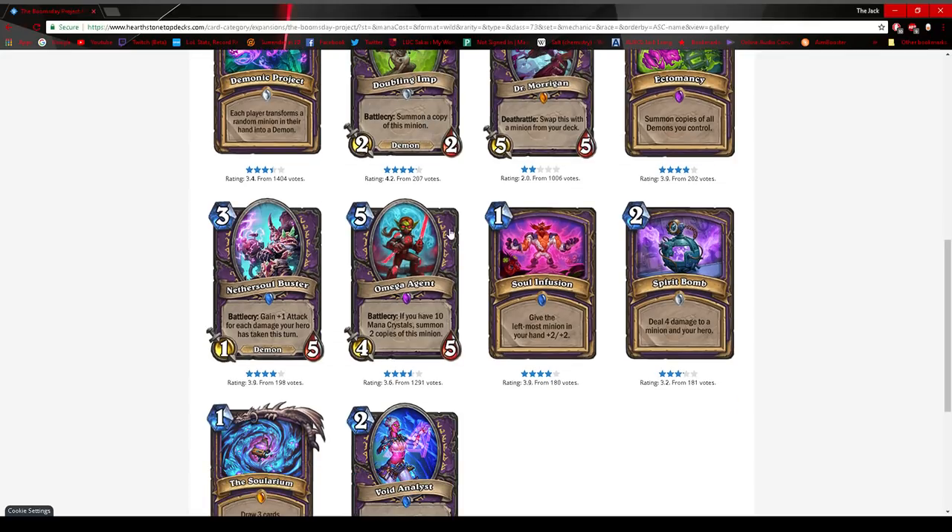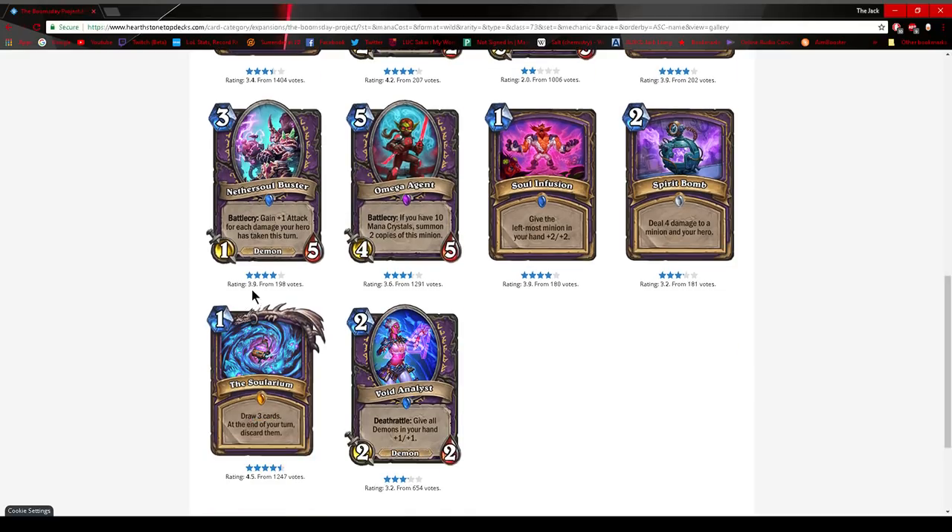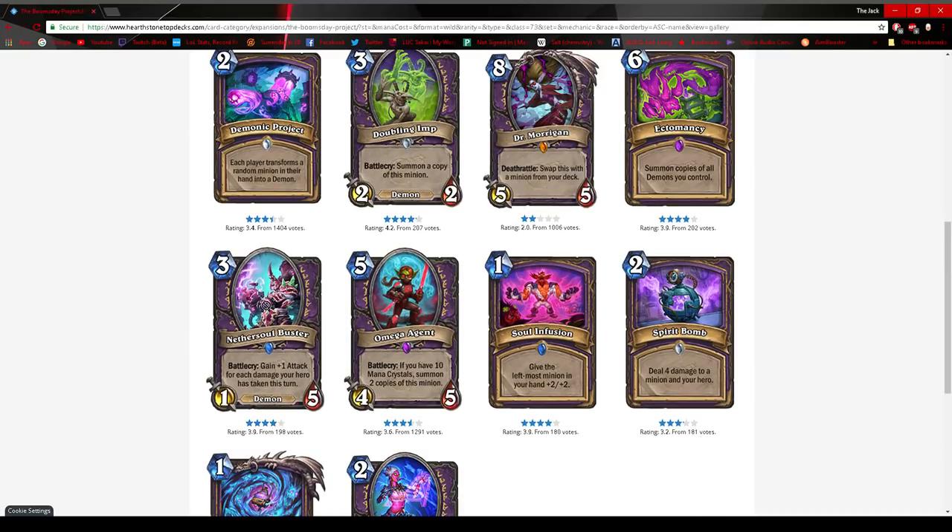Soul Buster gains one attack for each damage your hero takes this turn. For 3 mana you want 3-4 stats — this is a 2-4 base, so if you take one damage it's a 3 mana 2-5. It makes sense in demon Zoo, but in order to work well your hero has to take damage. Darkshire Councilman was good because it gained power over turns, but Soul Buster is only on the turn you play it. If you tap and take two damage, draw a card, this is a 3 mana 3-5, but you've also wasted mana — it's not worth 5 mana for a 3-5. I don't think this card is that great.